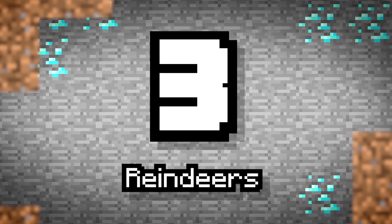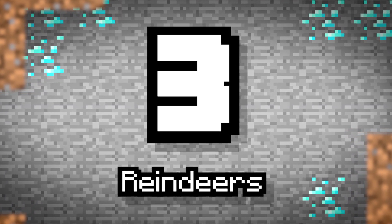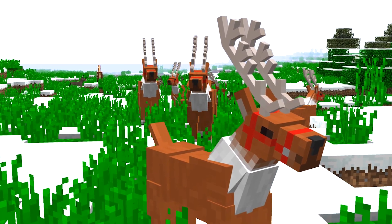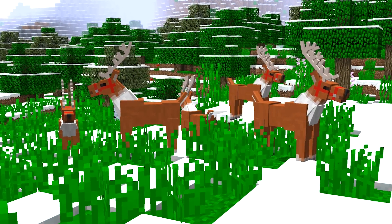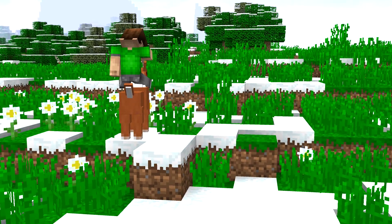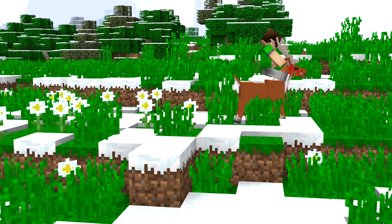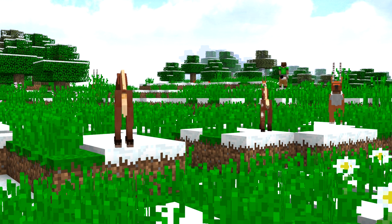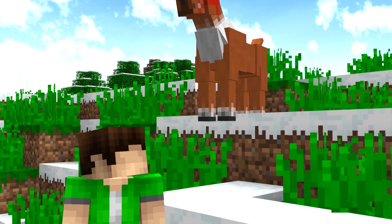Number 3: Reindeers. You can't have Santa or a sleigh without those trusted and special reindeer. These heartwarming creatures would spawn around snowy areas and could be tamed for some galloping fun, traveling faster in the snow. This would mean that horses would need to be slowed down when traveling in snow, but it's worth it for a reindeer of your own.